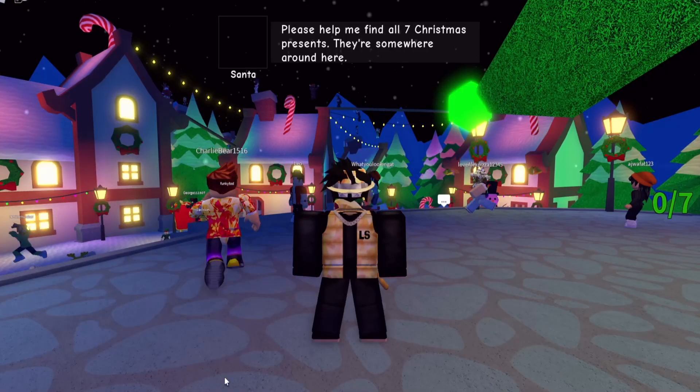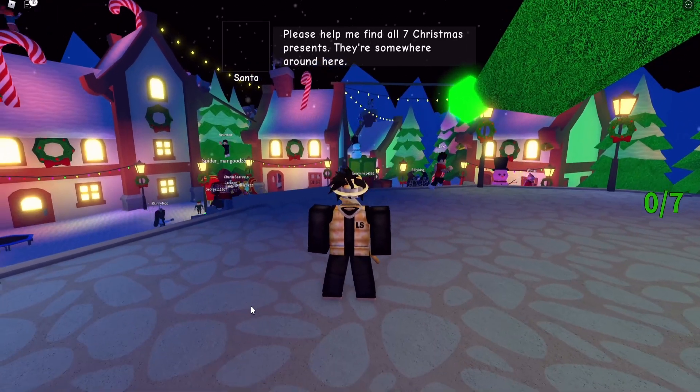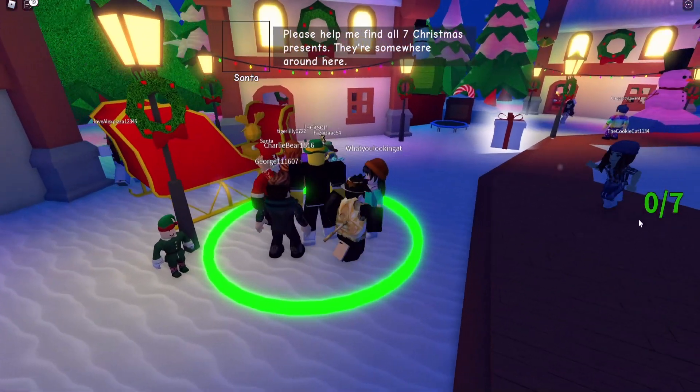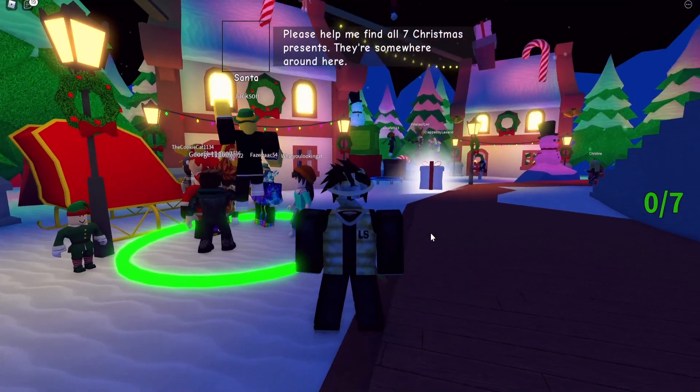As soon as you join the game, you'll need to click on play the North Pole version and then it'll teleport you to this world. You can't collect all the items just yet — you'll need to come here and interact with Santa until you have this GUI which says 0 out of 7. Then you can collect the 7 presents.